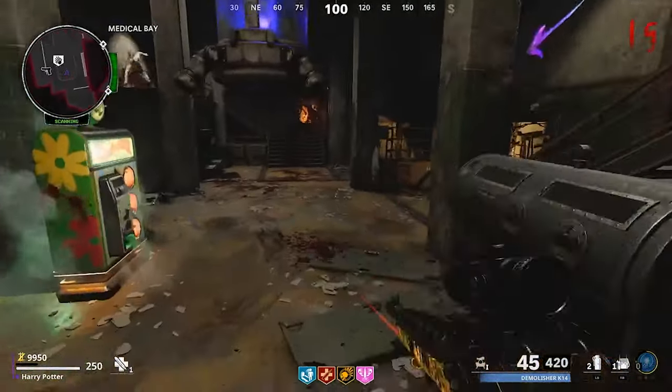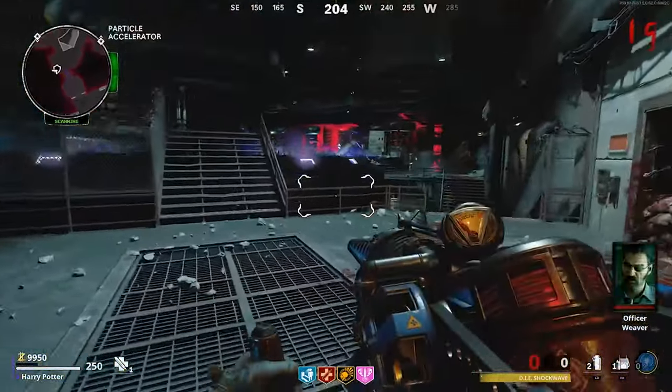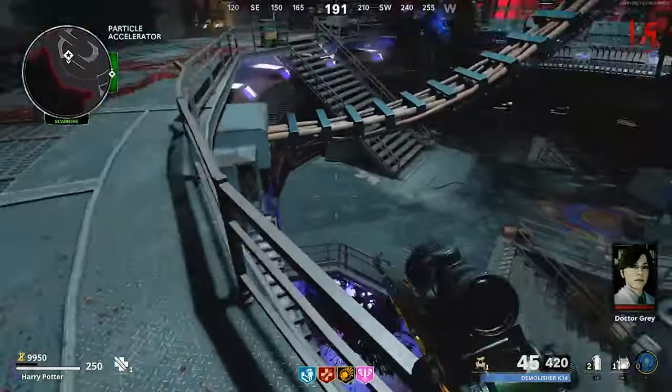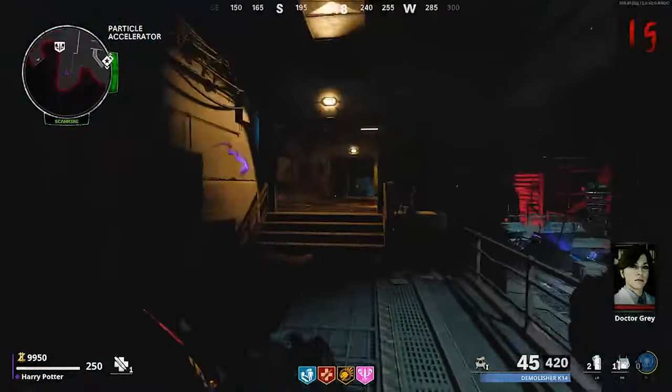Once you've entered the password, this cylinder will light up and anomalies will spawn around the map. There will be two anomalies, and there's one specific one we're going to be using. If you want to upgrade your shockwave, don't use that one — that's the one we need for the glitch.